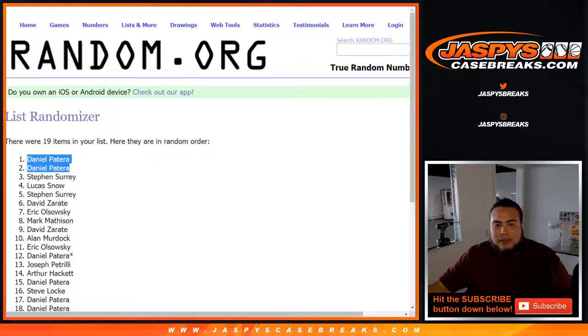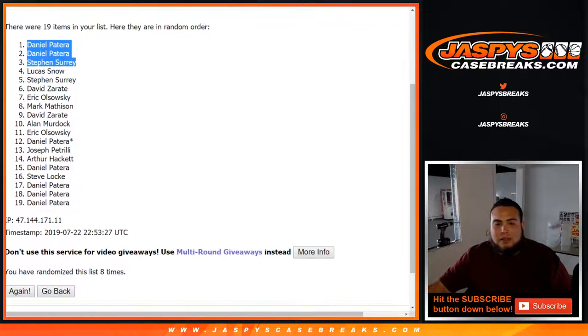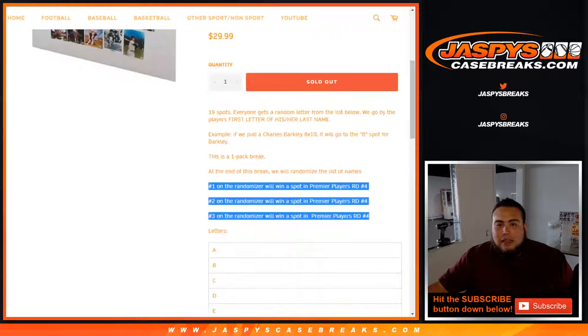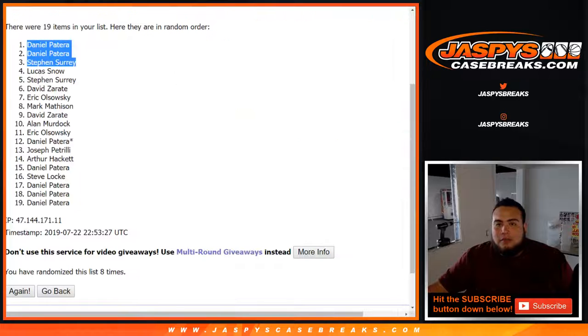After eight times, Daniel, Daniel, and SKS are at the top. So Daniel, you're gonna win two spots and SKS gets the last spot given away in the break. Appreciate you guys getting in. Coming up next is the Gold Rush premier players football six-box case break random divisions number four. Appreciate everybody.